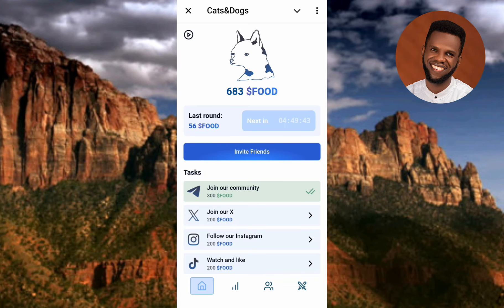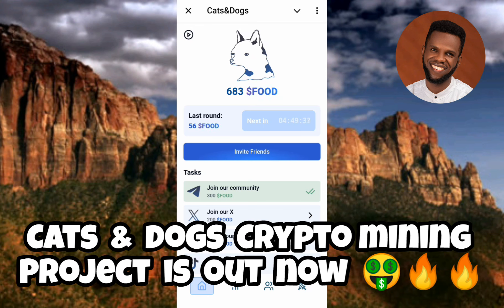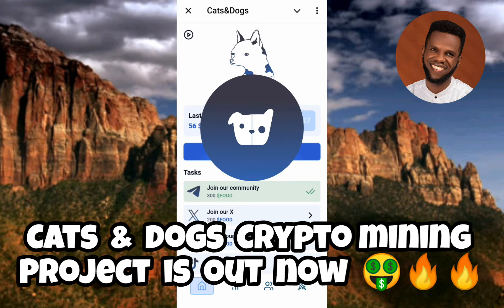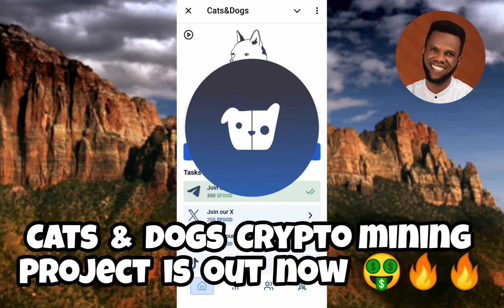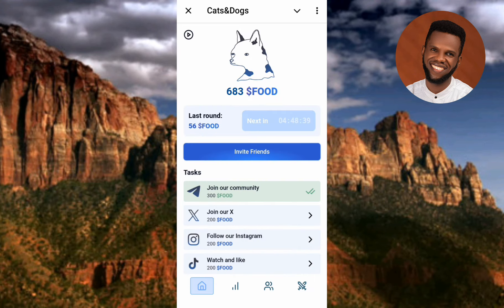Hi guys, welcome back to my channel. In today's video tutorial I'm going to be introducing a new mining project that is now on Telegram. This project needs no introduction — just go ahead now and start mining. This is called Cats and Dog, a new mining project that is booming already. In just a few hours they have amounted over 800,000 miners.